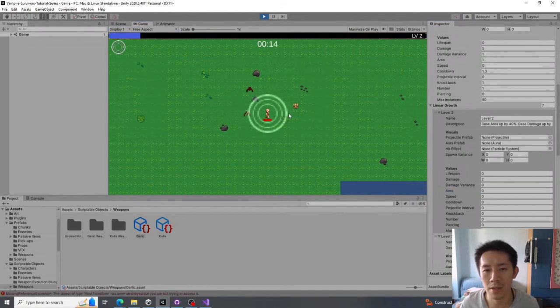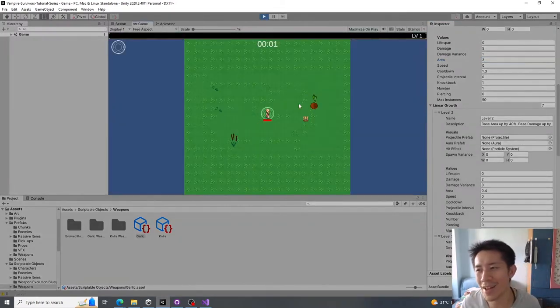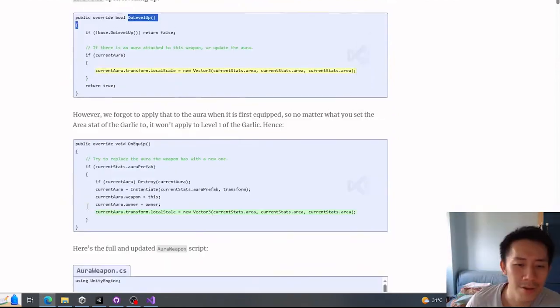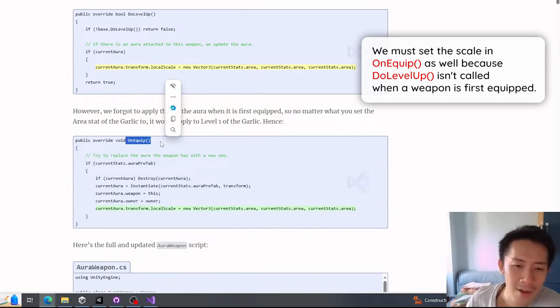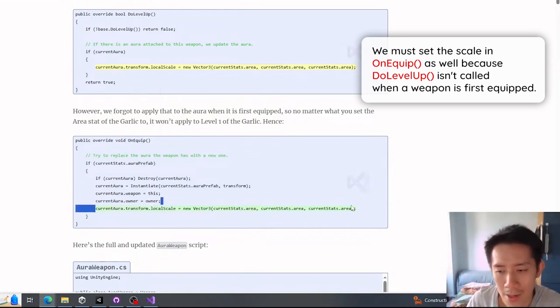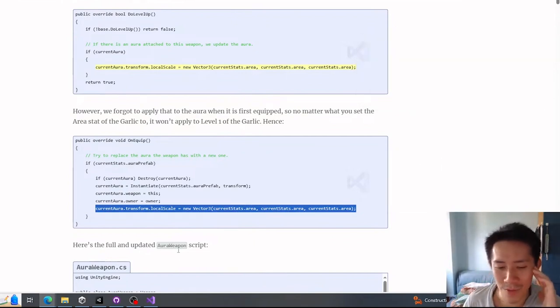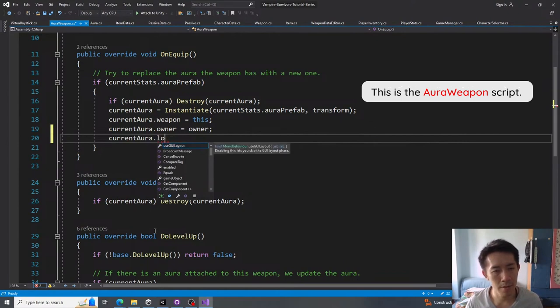The problem Autumn Maple pointed out is that if you set a base area stat, it doesn't apply to the weapon at level 1 — which is pretty silly. It's a really simple fix. There's a line that applies the garlic area to the aura whenever the weapon levels up. We can't just do it during level-up because we need to add the following line to the `onEquip` function inside the aura weapon script to apply the area to the garlic. Thanks to Autumn Maple for catching this.